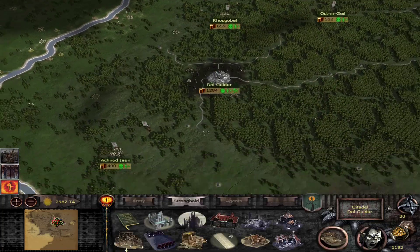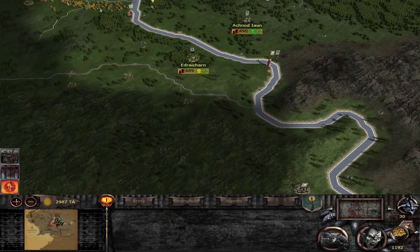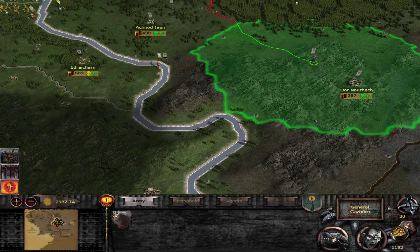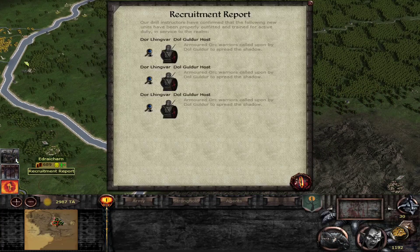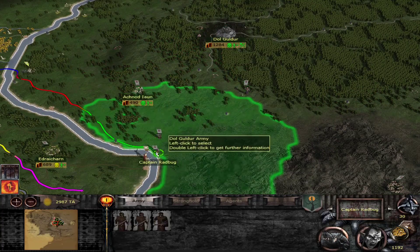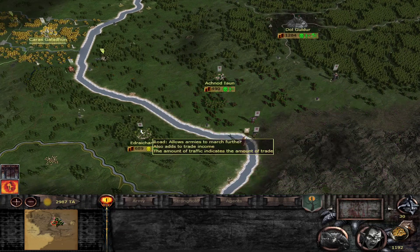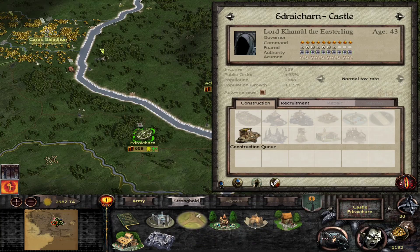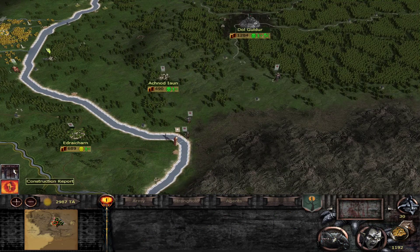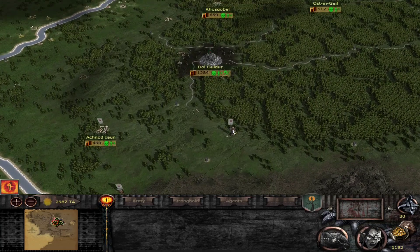Where did we get that general — oh, hello! Hello, Rohan. Please go away. I really don't want to deal with you right now. You guys might need to go join up with Radbug, who's attempting to hold the line. He can't cross, which is annoying. Could we get units here? When we have 5% culture we can. Might want to save up for that barracks so we can train better units. Those guys got shrines — that's nice to see.